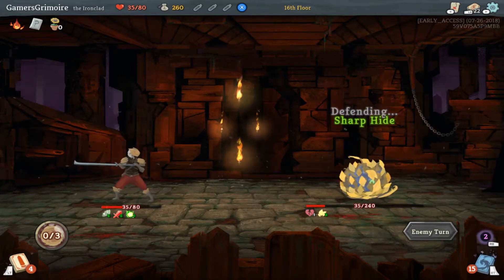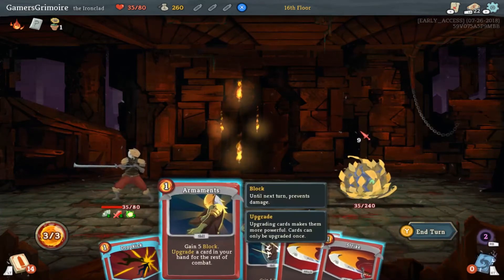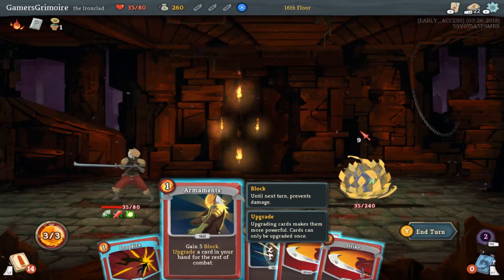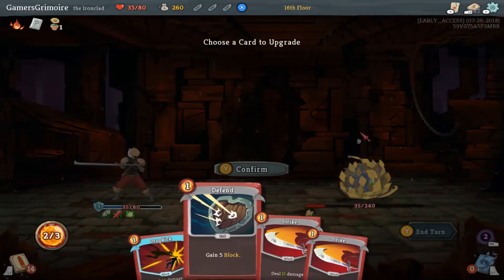So he's in defensive mode — oh geez, he's putting Sharp Hide back on. So he's dead for sure... not too sure actually on that one. Oh yeah, we didn't draw something good — we just drew a Strike.